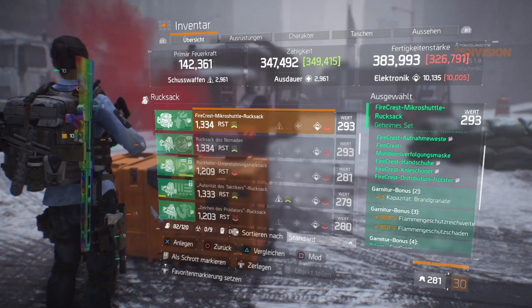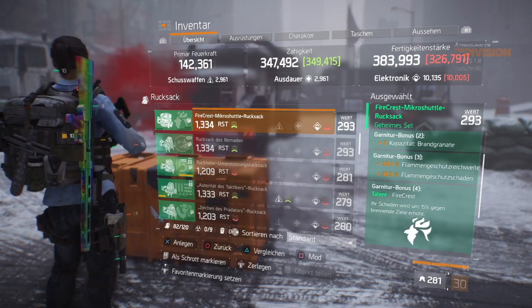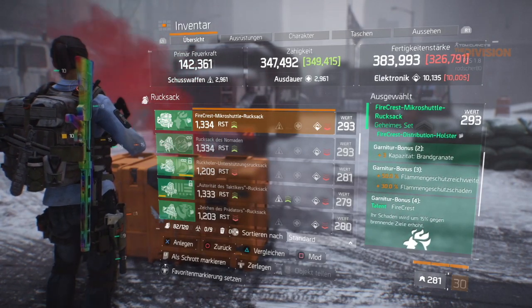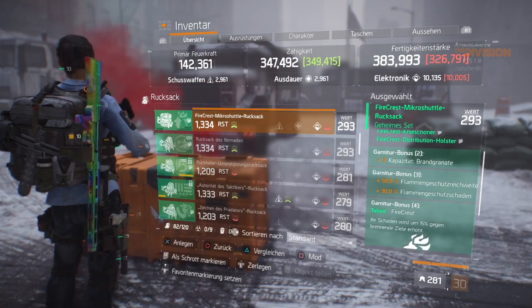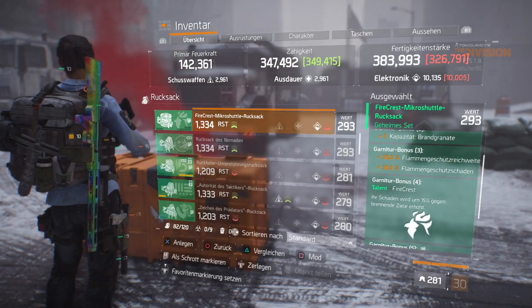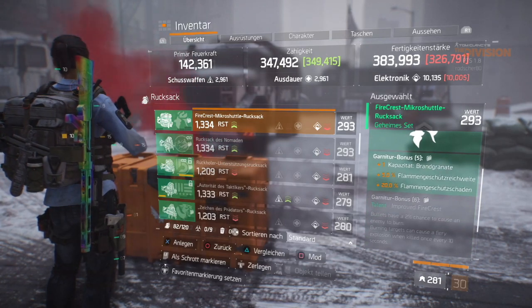Most of you know it already. The two-piece bonus is still the same: three more flame grenades in your backpack, meaning five total. The three-piece bonus: 15% increased reach from your turret and 30% more damage with your turret. The four-piece: 15% more damage with your weapon against burning targets.